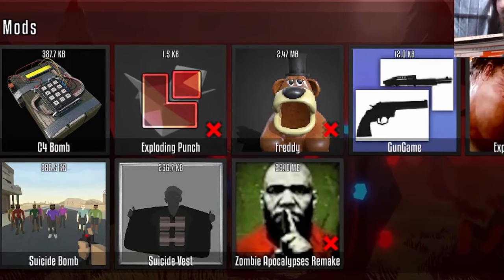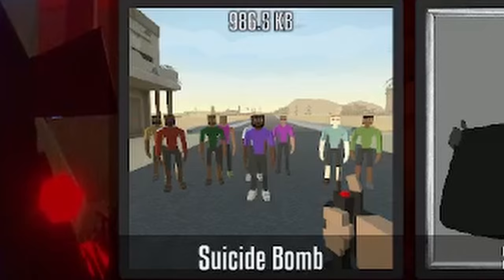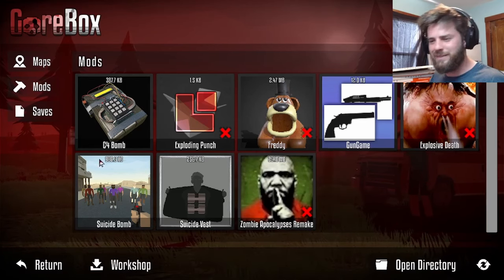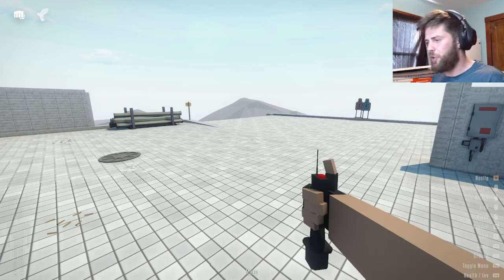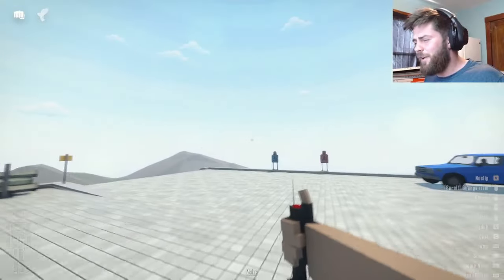Today in Gorebox we're going to be going over a new mod that just came out: Suicide Bomb. Like the title says, you are a suicidal bomber. So let's get into it. All you have to do for this mod after you download it is click I, and your guy gets the suicide bomb and the button to press it.